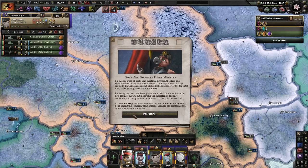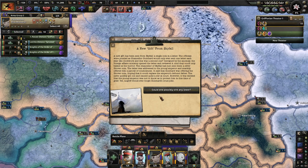Bicolini becomes prime minister, who we understand as the Italian guy. A new gift from Skyfall — a new gift has been sent, a single coin and a letter. The officials were puzzled as Chancellor Gishard would only ever send one letter each year, and this was the second one? The foreign affairs ministry opened the letter and could only balk at the horror. The Chancellor of Skyfall sent them a silver Grover coin and snarkily offered parody condolences, hoping the coin could replace the emperor's defunct father. The news got out of hand and caused quite a stir at court. It was decided the young emperor was not to know, to protect him in his time of grief. No Griff would ever forget Gishard's cruel joke.